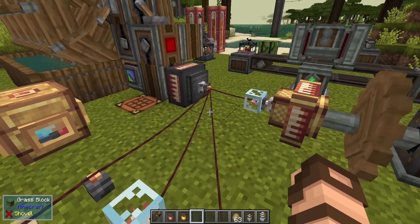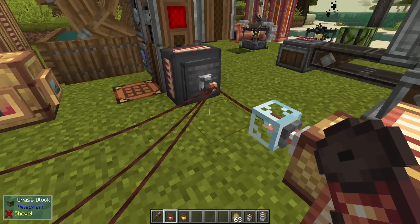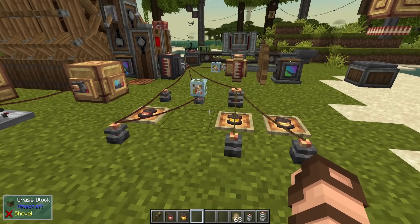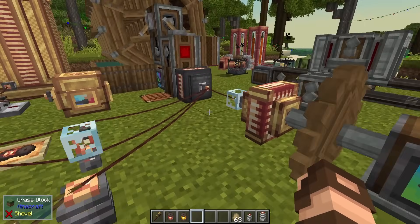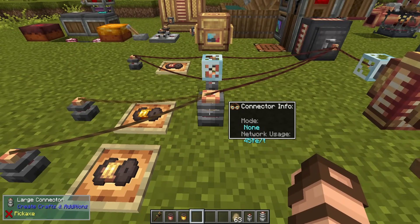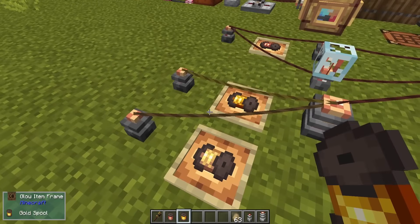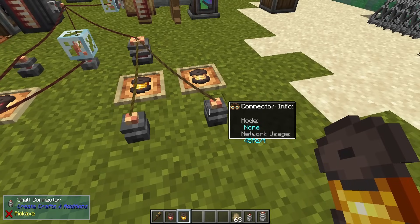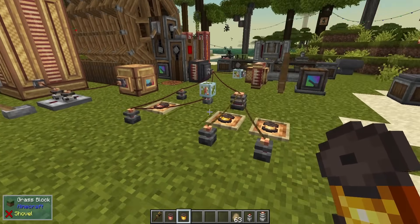You can have up to four connections coming off of one connector. If you try adding a fifth, nothing happens — it won't connect. They also act as relays, transmitting power as needed. You can mix wire types: I'm using gold wire on one side and electrum on the other. The colors are slightly different but they act exactly the same. Electrum might be cheaper if you have silver available, and high-current wires transmit more power at a time, making them great for small power-using machines.